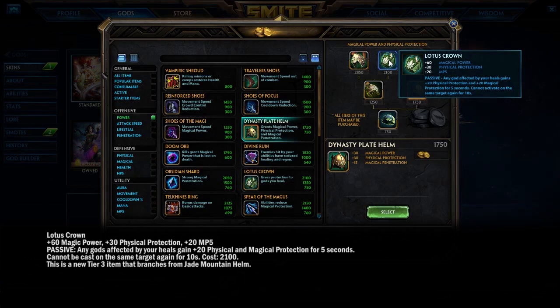The new Lotus Crown is a healer's dream. Every time you heal other gods, they gain 20 magical and physical protection for 5 seconds. It may work on self-heals too — imagine giving this to Chang'e, Hel, or Ra. Even Hades could use it: his 1-3 combo heals himself, giving him 20 protection on both sides before he pops his ultimate. Support healers with Sovereignty, Heartward Amulet, and Lotus Crown in a team fight will be incredibly hard to deal with.